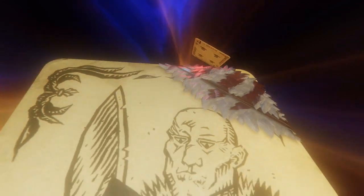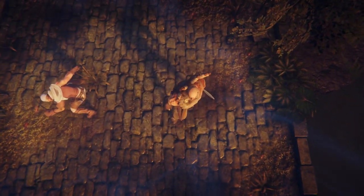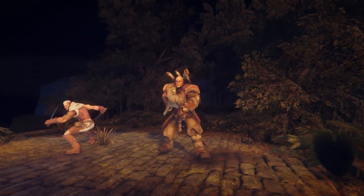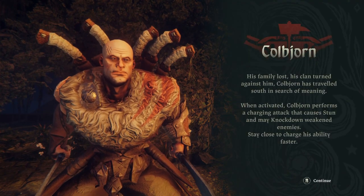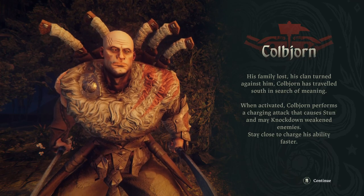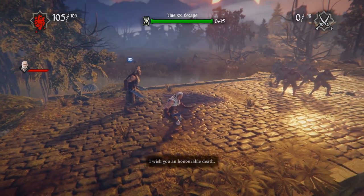It's interesting because for once, the core mechanic is not a card - it's a token moving around on top of the cards. That's actually a noteworthy distinction between this scenario and previous ones in this game and the last one. Kolbjorn - his family lost, his clan turned against him, Kolbjorn has traveled south in search of meaning. When activated, Kolbjorn performs a charging attack that causes a stun and may knock down weakened enemies. Stay close to charge his ability faster. I have a time limit.